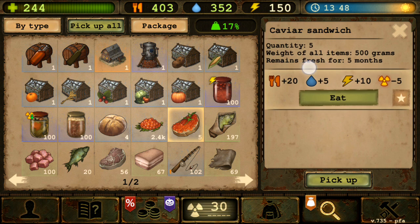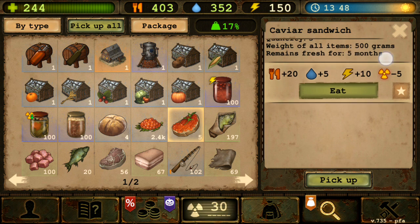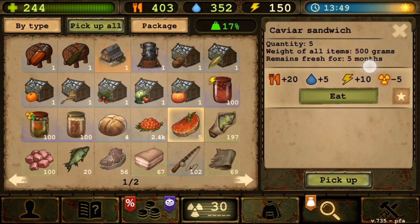I know it sounds weird - I feel like caviar is one of those foods that rots quickly in the open in real life. But we already have salted fish and salted meat that don't expire, so maybe just remove the expiration time from the caviar sandwich completely. That's already good enough and probably the easiest fix.